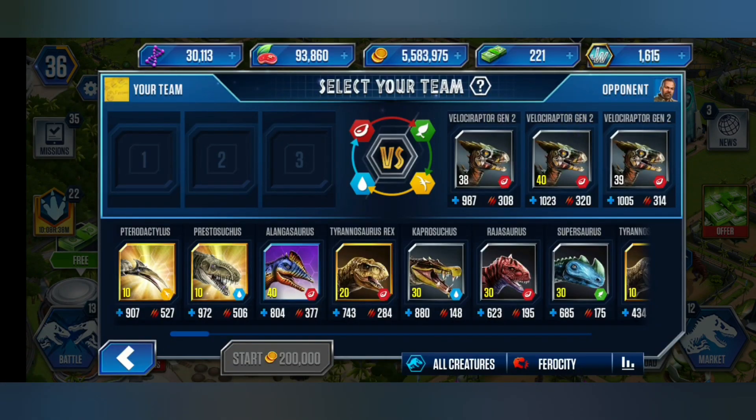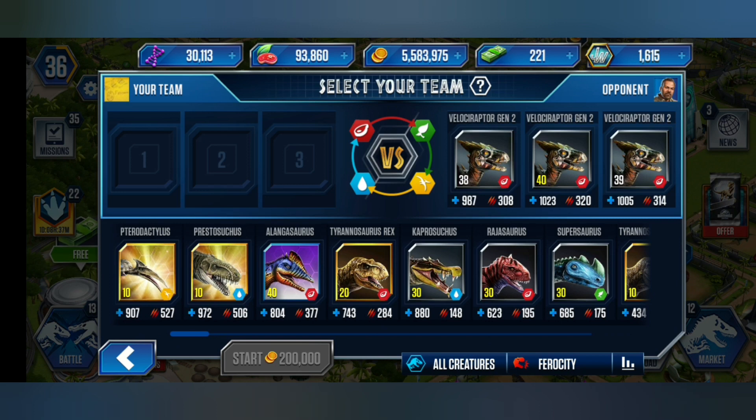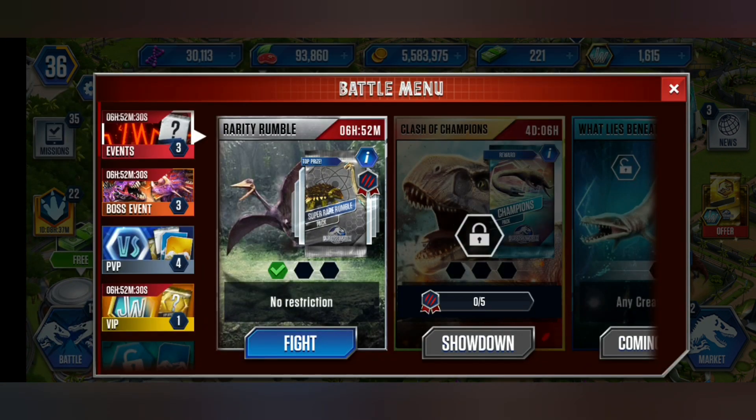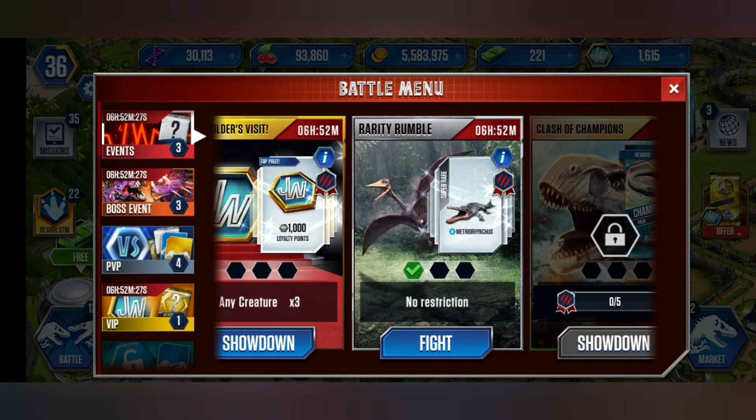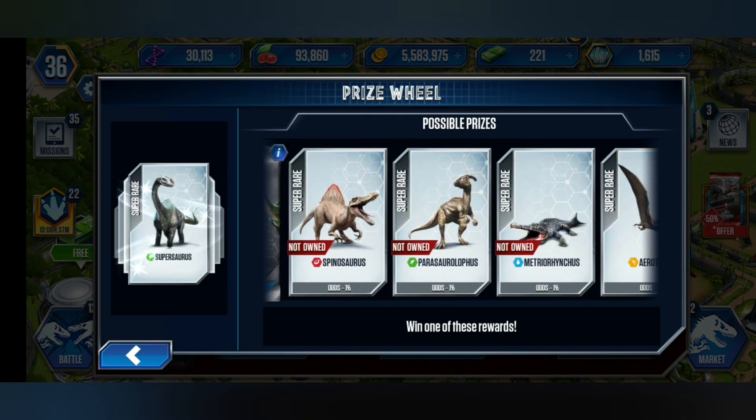Okay let's see what's next. Oh my god — three Velociraptor Gen 2s and all of them are almost level 40: one is actually 40, the others are 38 and 39. How am I supposed to fight this? I can't risk my Prestosuchus because I don't know what's going to come in the next round.